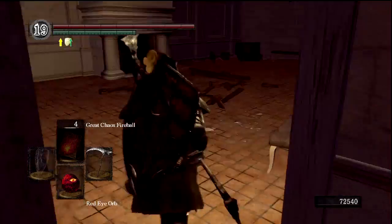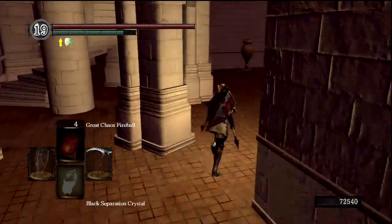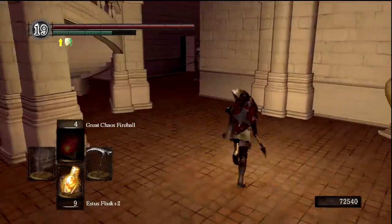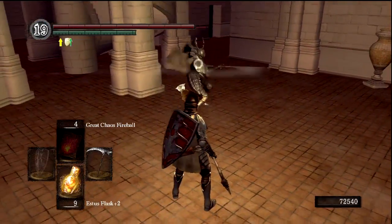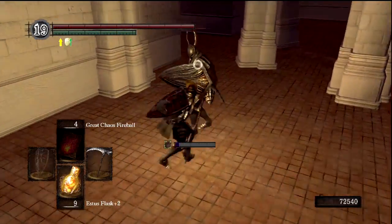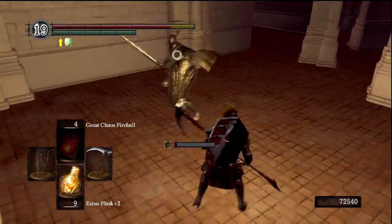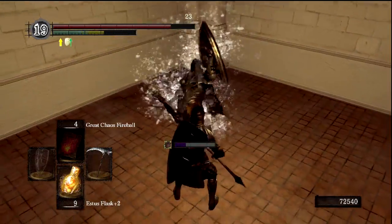Let's try to get a little bit more practice using our Lifehunt Scythe here. We'll come out and try to goad this Black Knight or Silver Knight here into attacking. I really love the two-handed R2 on the Lifehunt Scythe — does a lot of damage, inflicts a lot of bleed. And beyond that, it's just fast. That was easy.